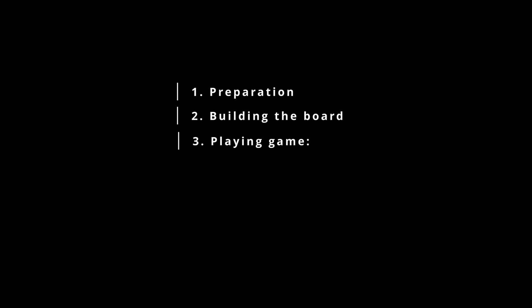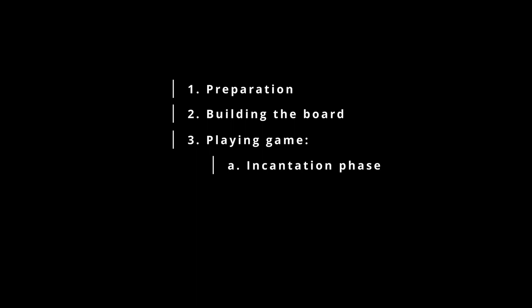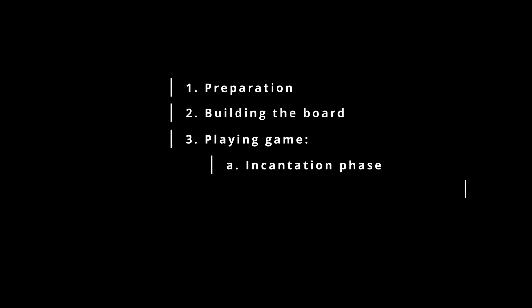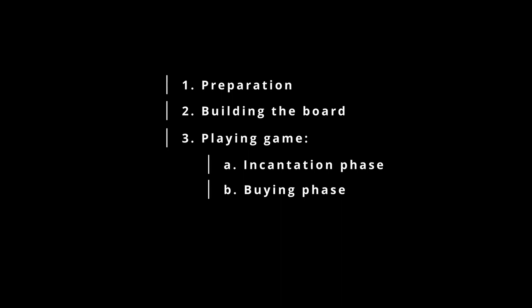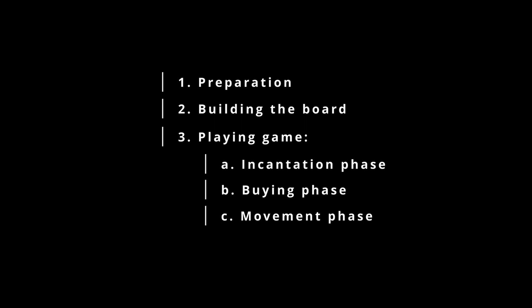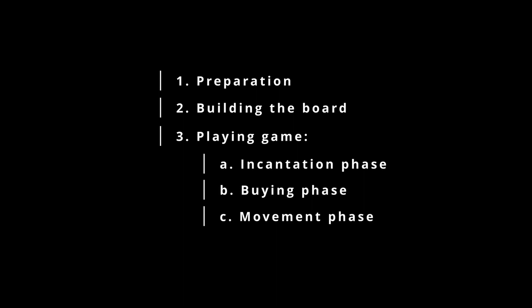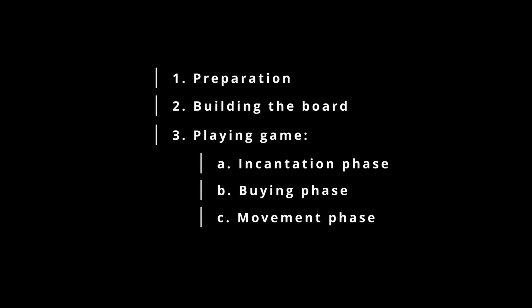Playing the game consists of preparations and the actual gameplay. The preparations split into preparation of the starter kits for each player and building the board. The actual gameplay happens in turns and splits into three distinct phases. First is the incantation phase when you face the challenge card — whether you succeed or fail it will have some impact on the next phase. Second is the buying phase which allows players to buy or sell cards and elements. Third is the movement phase when alchemists decide which challenge they want to take on next. The first player token is passed to the next player on the left when the movement phase ends. This cycle repeats until one player fulfills the challenge with the victory token.